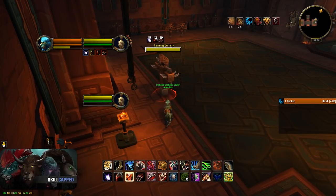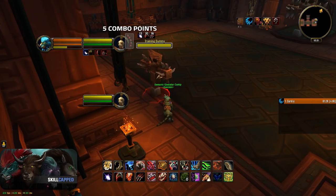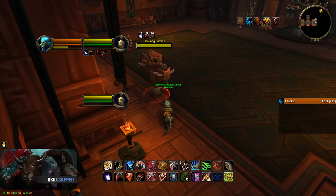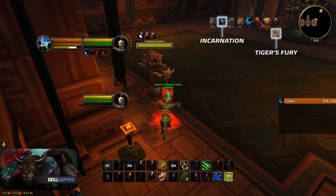So how do you burst? Once you have all your bleeds on the target, you want to make sure you have 5 combo points ready — always make sure to be in that scenario before pulling the trigger. Now you want to make sure you have Tiger's Fury ready to combine it with your burst. You either wait for the cooldown to come up, or you Skull Bash someone and get its cooldown reset due to Savage Momentum. Now if you have Incarnation ready, you use it with Tiger's Fury, and then also use your on-use trinket if you have it, and use Ferocious Bite to burst down your target.